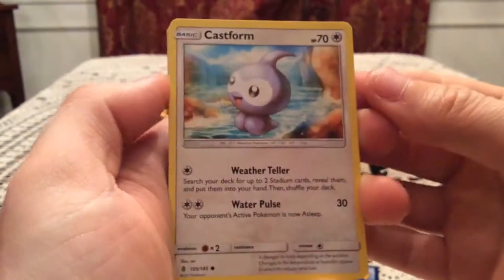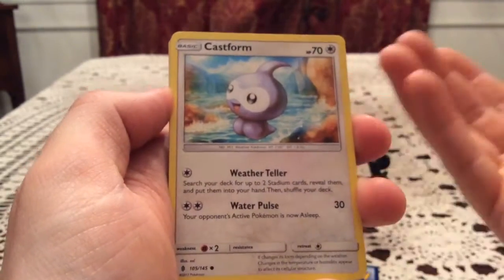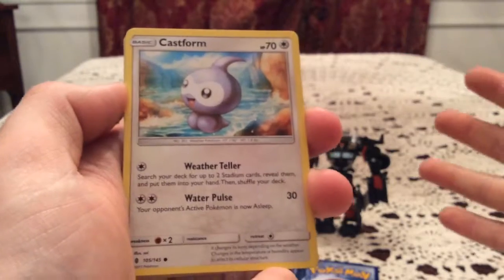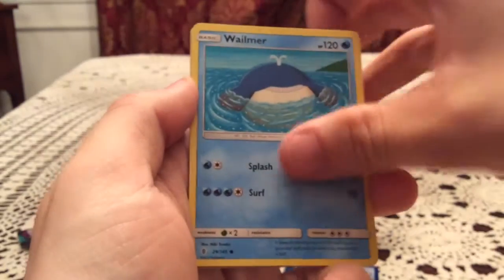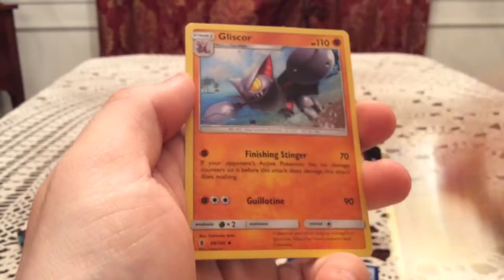I'm sorry if mentioning the code spoils anything for you guys, but I feel like if you know it already, it's kind of a spoiler anyway. Like for me, seeing it spoils it already. So we'll just have to see what we have here. We have a Castform, Phantump, Taillow — don't see much of that — Wailmer, Trubbish, Hakamo'o, Gliscor, and Clefable.